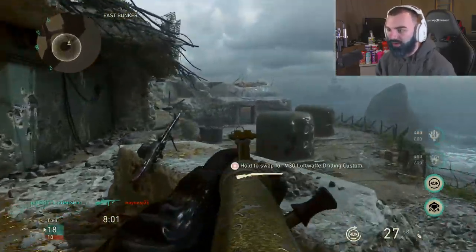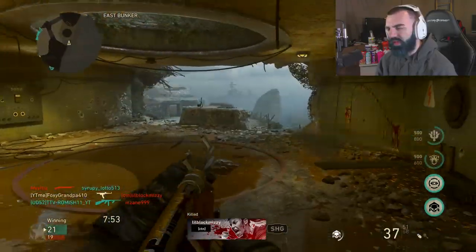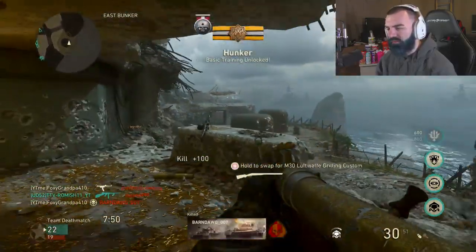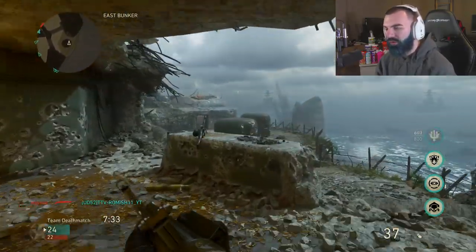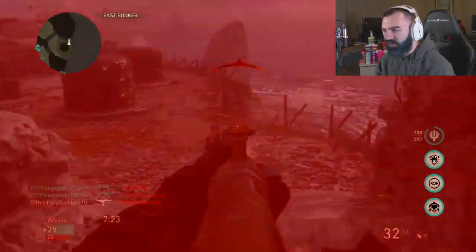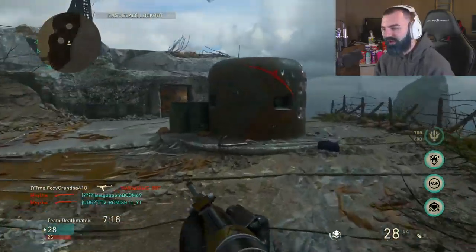Gustav Cannon, duh. London Docks. Saint Marie du Mont. And then you could give the argument for Flak Tower. Maybe. On Flak Tower, there are barriers so you don't jump off the map. It should be like High Rise, where you have a chance of falling off the map if you go too far to the side of the map.